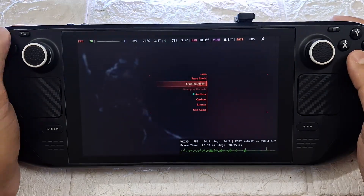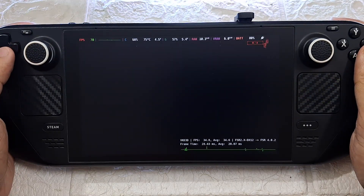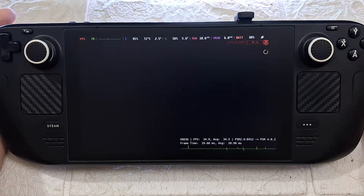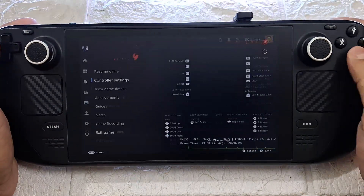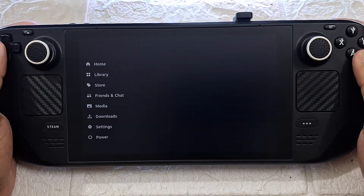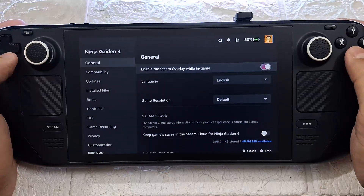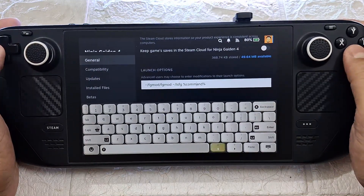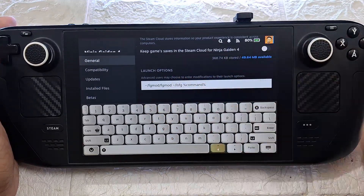Now if I click Continue, the game will likely freeze again at the loading screen. And there it is — the loading stops. So we're just going to close it from Steam. Let's go back to the game's launch option and remove the Dekifg command, this part, and only keep the LSFG command.